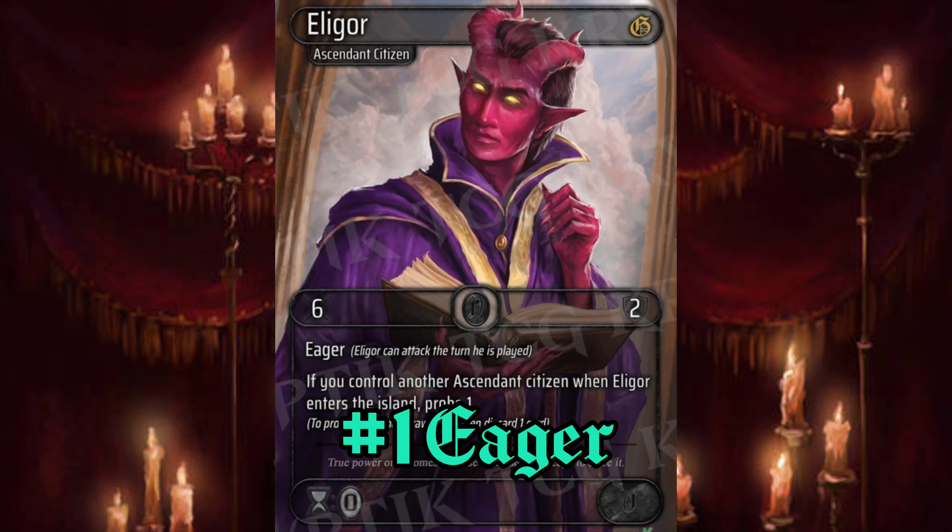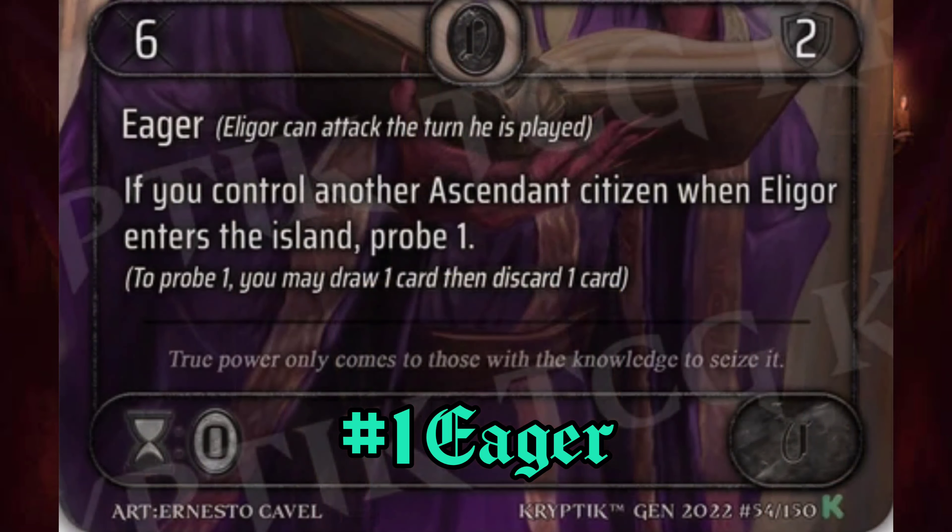Up first we have Eager. Citizens can attack the turn they are played, and they can activate abilities the turn that they enter the island. You're going to see this ability mostly on Citizen cards, but you can also see it on Spell cards that will add the effect of Eager to Citizens. Think of Haste in Magic the Gathering.